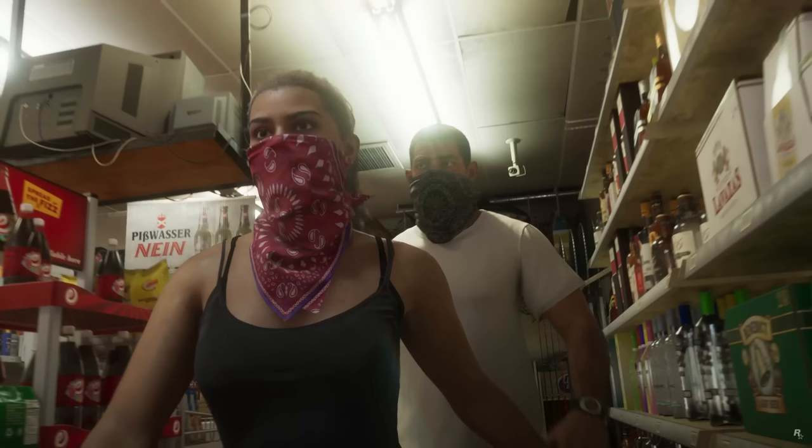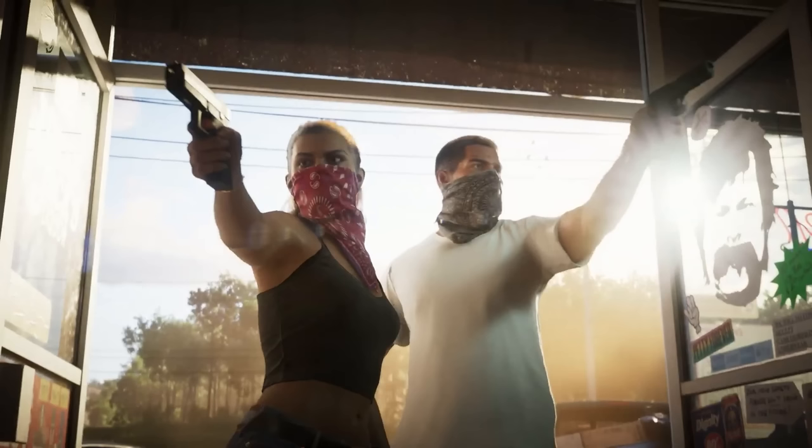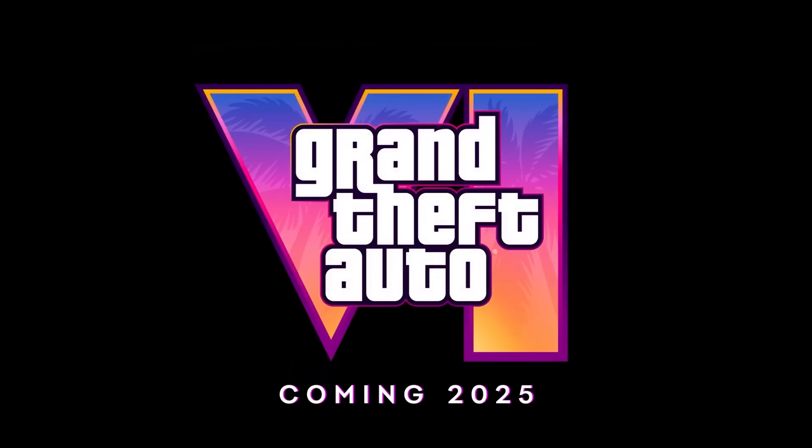We can also see that Weasel News is coming back. In the final few shots, we see Jason and Lucia robbing another store — both Pisswasser and E-Cola are confirmed returning brands. The next shot shows Jason and Lucia in bed, confirming they are in a relationship. Another cool shot of them robbing a store, and then we get the official GTA 6 logo. The release date is 2025 — Rockstar currently plans to release the game in fiscal year 2024, which would mean before April 2025. GTA 6 will not be coming to PC, PS4, or Xbox One — only PS5 and Xbox Series X and S, with a PC release likely around 2026 or 2027.